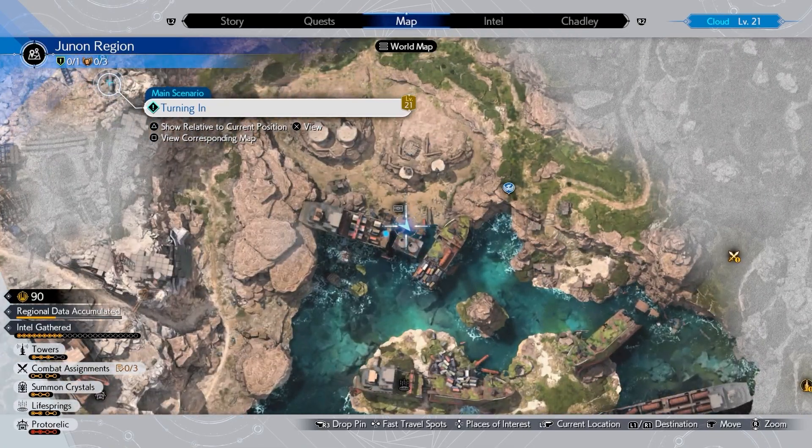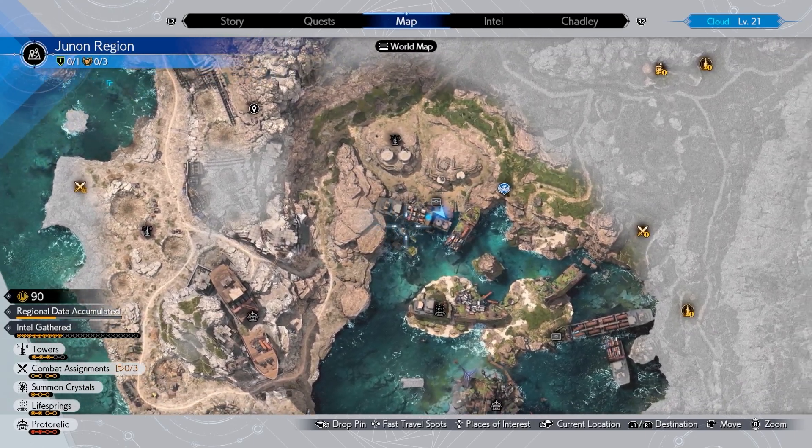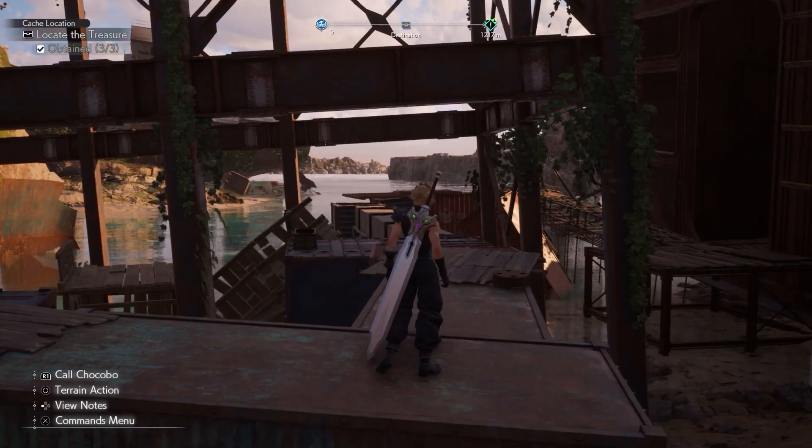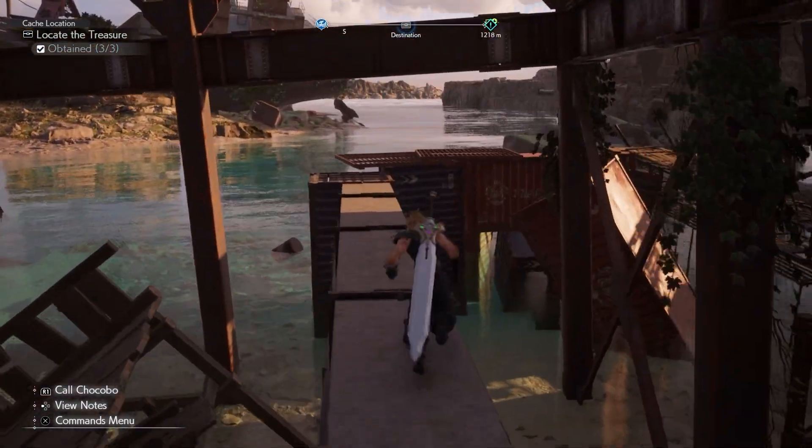The shipwreck is here and it is a three chest cargo cache. The first one we can find right up on these cargo containers — it's right there to the left, we're running right past it.